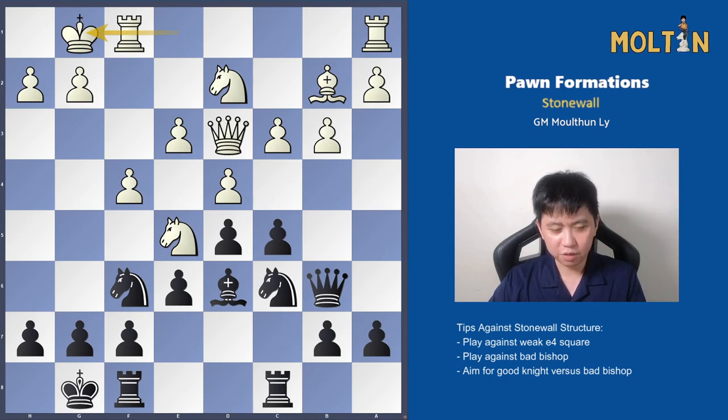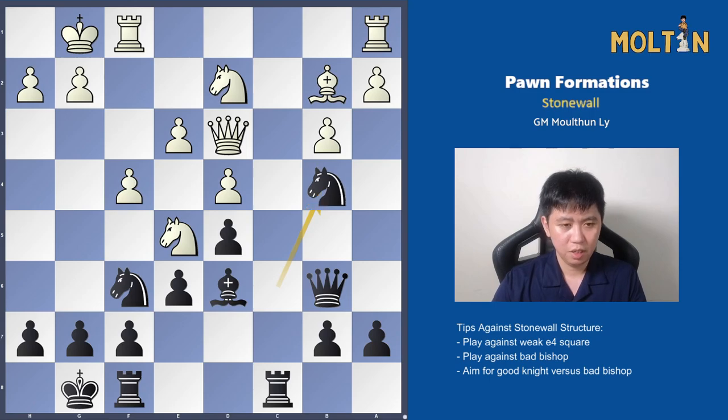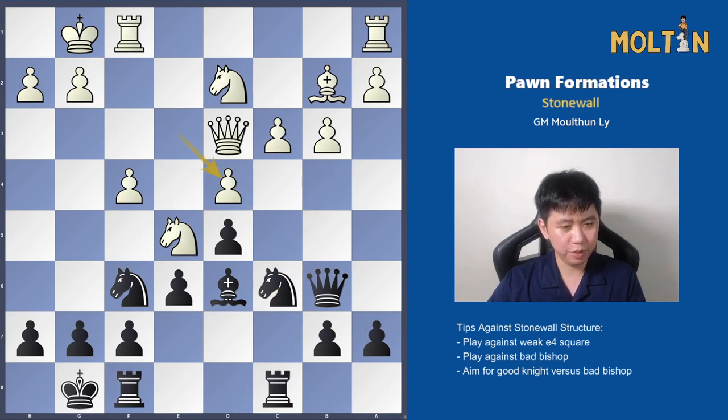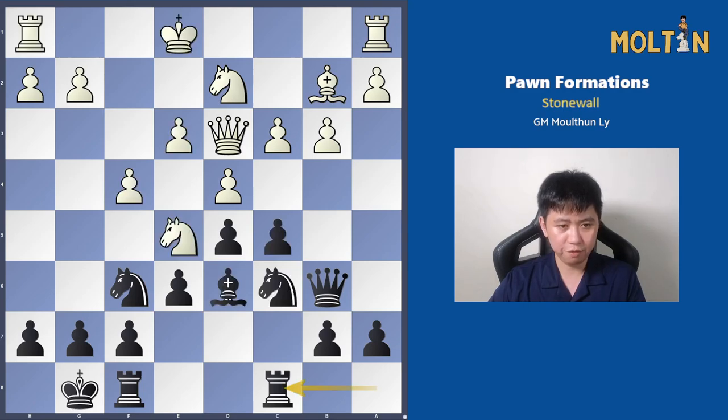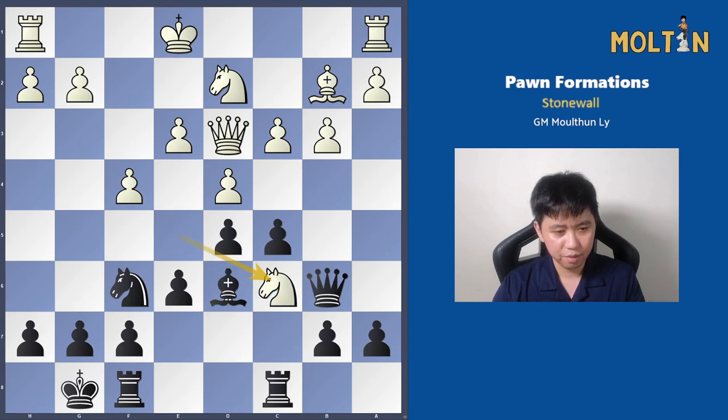Maybe someone can pause the video and try to work out what tactic black has here. The idea would be pawn takes on d4 — white can recapture with the c-pawn, but then black plays knight to b4 followed by infiltrating with a rook on c2. If white captures back with the e-pawn, the diagonal is a real problem: black takes, takes, and then takes on e5, picking up material because of the pin. This is what white was afraid of, which is why he exchanged knights off a little bit early.